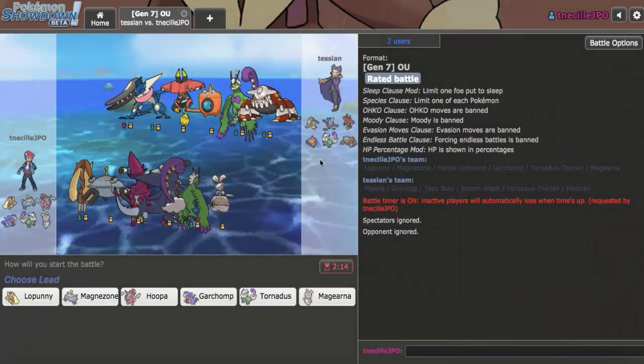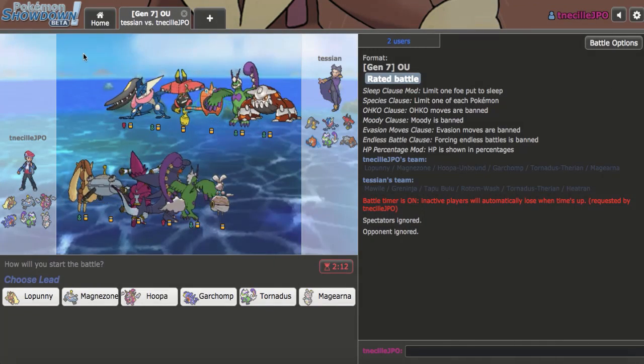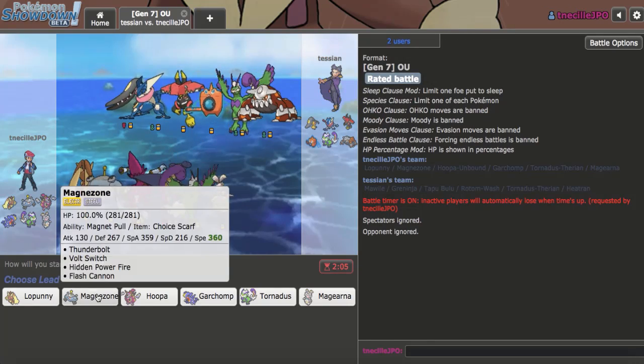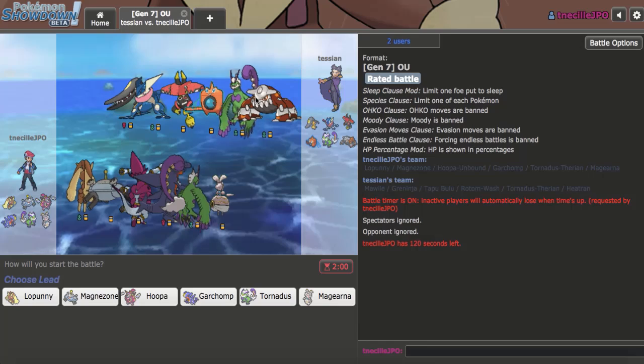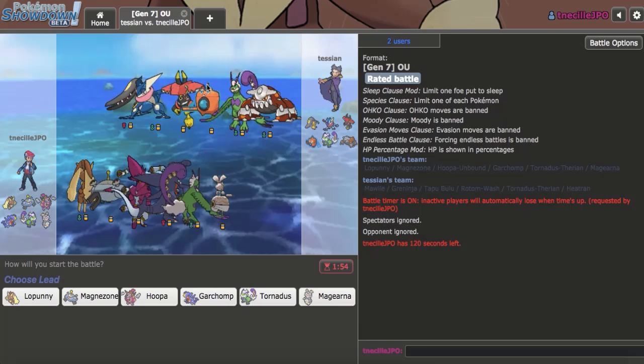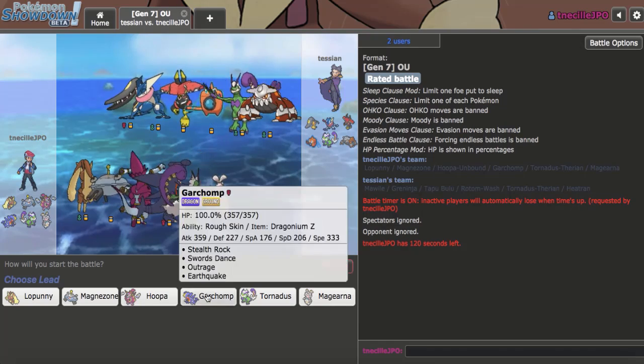That first game is just a great example for why you should run Kartana instead of Scizor — that's all I'll say about that. This next game, they don't have an Electric immunity, so I get to Volt Switch around for free. I think Heatran would be their lead. They're really weak to Lopunny — I think I'm going to go for the Lopunny win here. I just got to weaken Bulu and Rotom and get up my Rocks for Tornadus.